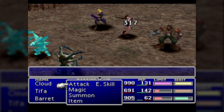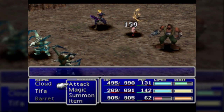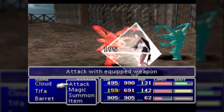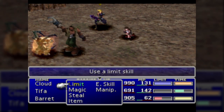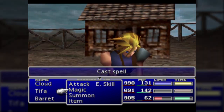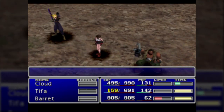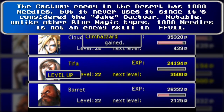The Cactuar is found in the Corel Prison Desert area. It's very rare, confined to this one desert area, comprising one-eighth of the encounters — the other seven of eight being Landworms. 200 HP, 20 MP, 1 XP, 1 AP, 10,000 Gil. Immune to everything except poison and wind. You might think about using Manipulate for 1,000 Needles, but it's immune to Manipulate. Because 1,000 Needles is not an enemy skill in this game anyway.